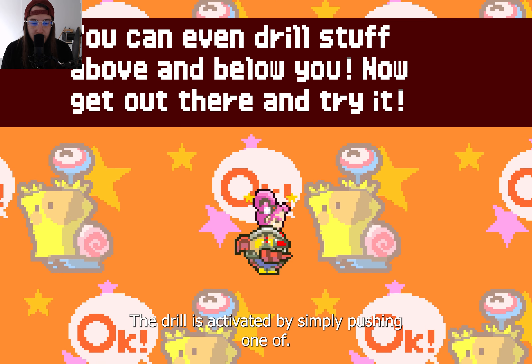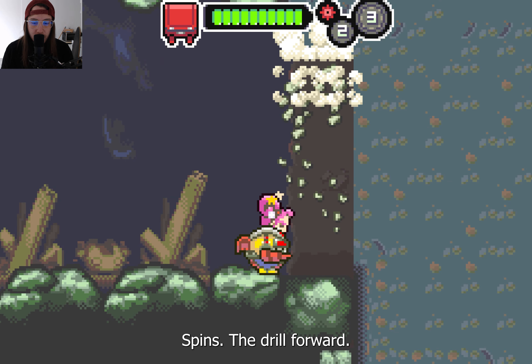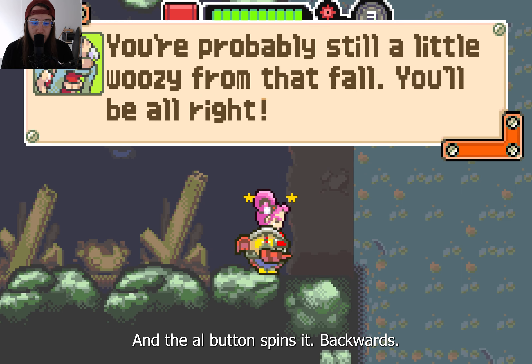The drill is activated by simply pushing one of the shoulder buttons. The R button spins the drill forward and the L button spins it backwards.